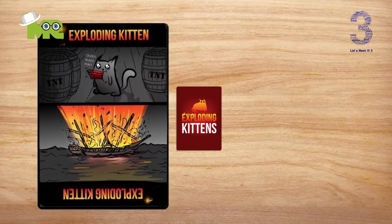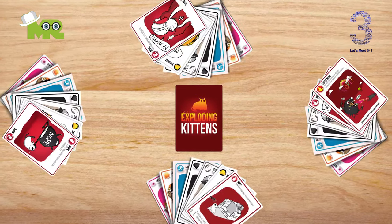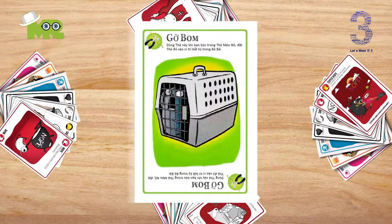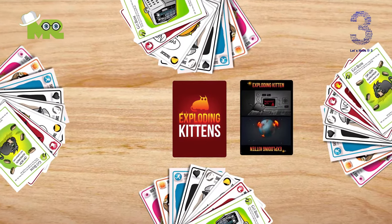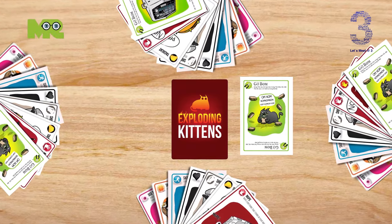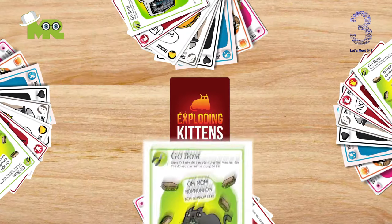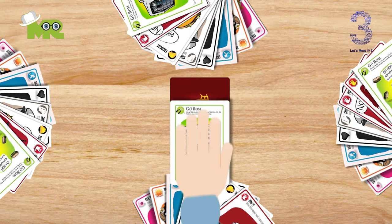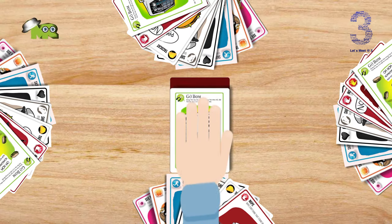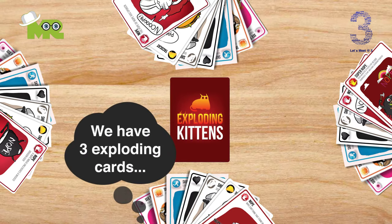Game preparation: remove all four Exploding Kittens and all six Diffuse cards from the deck. Shuffle the remaining deck and deal seven cards face down to each player. Then deal one Diffuse card to each player so that everyone has a hand of eight cards total. If you draw an Exploding Kitten, instead of getting exploded, you can play the Diffuse card and reinsert the kitten back into the draw pile anywhere you'd like, secretly. Try to get as many Diffuse cards as possible. Insert the extra Diffuse cards back, shuffle the deck, and put it face down in the middle of the table as the draw pile.